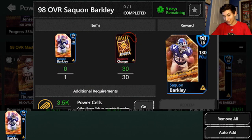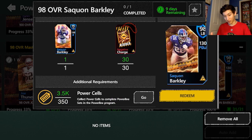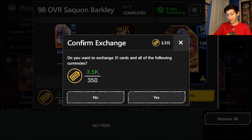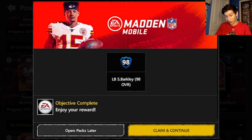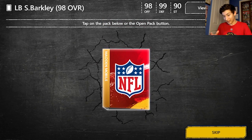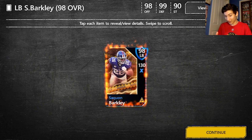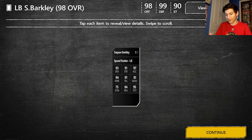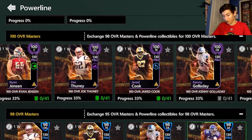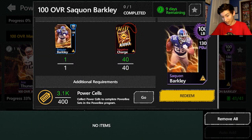Now on to the 98 Saquon. What you need is the 95 Saquon, which we just got, and then 30 more charges and 350 power cells this time. Let's go ahead and get him right here — we'll be able to open this pack. We will need the 98 in the Onyx set, so let's go ahead and get him. I'm sure some people wanted the 98, but I don't want a 98, I want an Onyx.